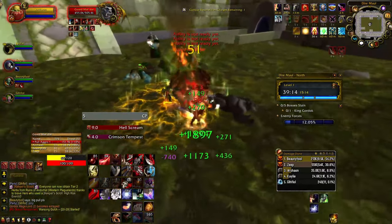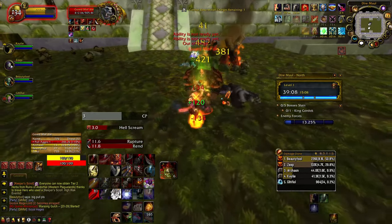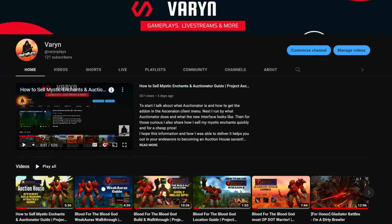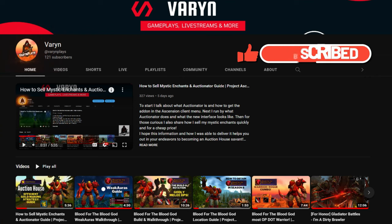My hope with this video is to spread awareness that many unknown non-meta builds can absolutely work with some testing, and of course to expand the use of this awesome legendary enchant Blood for the Blood God. If all this sounds exciting to hear, then consider liking the video and subscribing to my channel to keep up to date on new Ascension related videos and tricks to becoming a successful player on Classless WoW. Also, click the bell icon so you can stay up to date on when I post. Now on to the video.